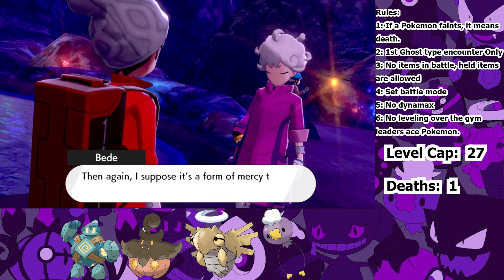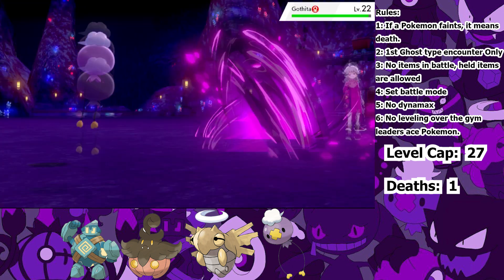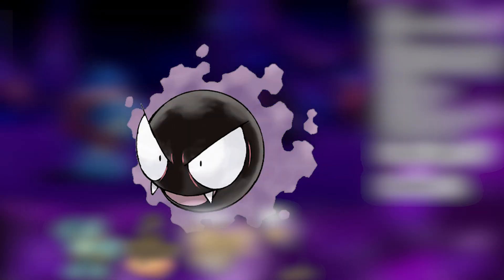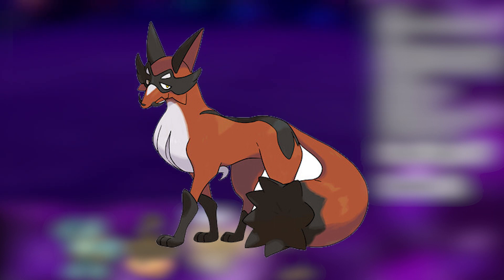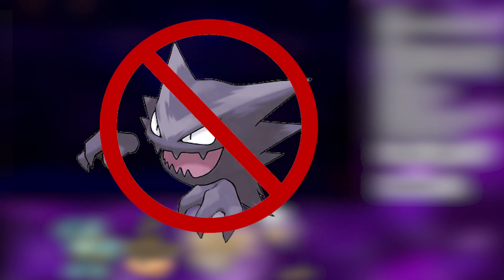Time to wave goodbye to the Water Gym and head to another battle with Bede. His Psychic types are no match for my Ghost types, so I Shadow Ball my way to victory. But the real fight in this cave is a double battle against Team Yell with Hop. If I still had my Gastly at this point, I wouldn't be too worried — its Dazzling Gleam would one-shot the Linoone, but the Thievul would have a chance to survive. But since we have no Haunter, I expected a few Pokemon to die.